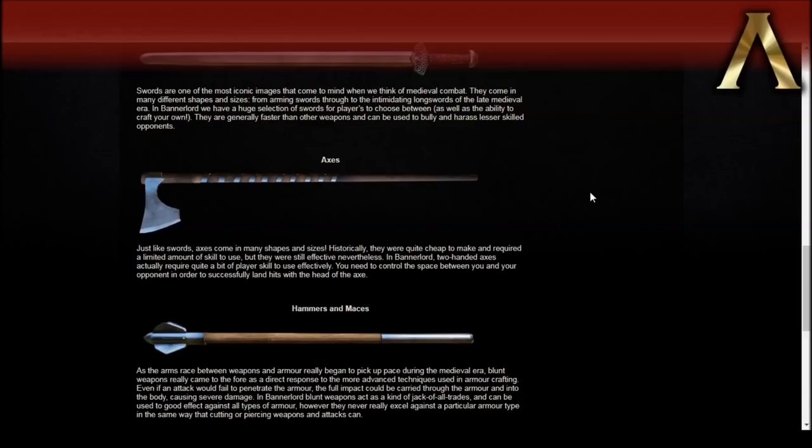Axes, just like swords, come in many shapes and sizes. Historically they were quite cheap to make and required limited skill to use, but were still effective. In Bannerlord, two-handed axes actually require quite a bit of player skill to use effectively — you need to control the space between you and your opponent to successfully land hits with the heads of axes. That's good, because in Warband you could just get a two-handed axe and spam it, using it like a scythe through everyone in front of you. If they're a bit trickier now, I'm cool with that.